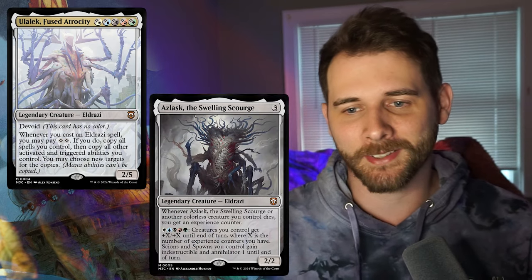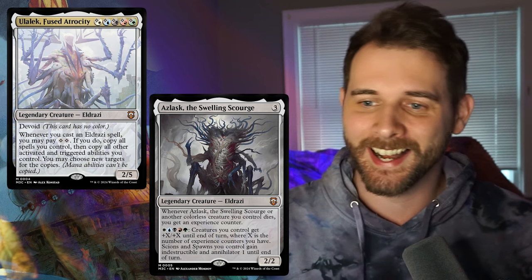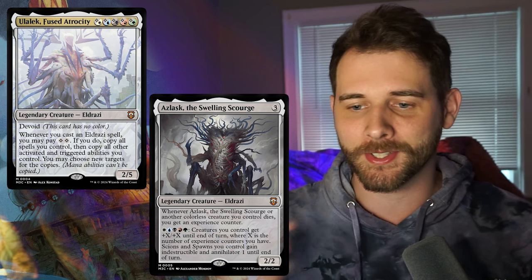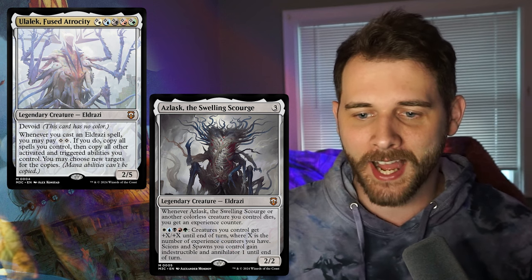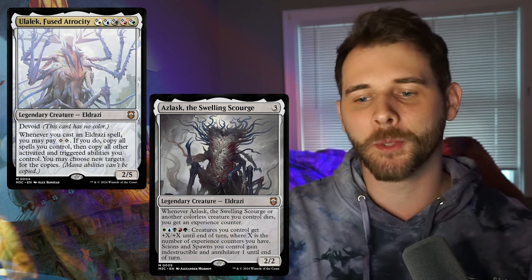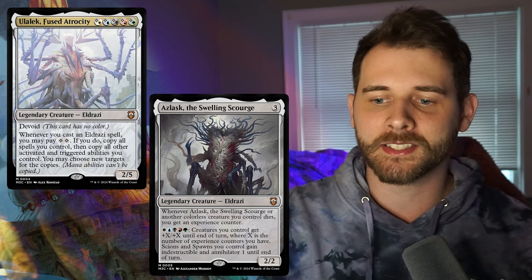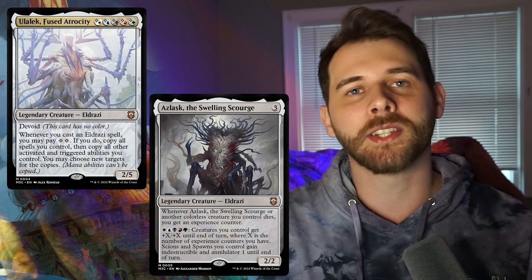Let's look at the secondary commander, which is Aslan — this is Aslan if he was turned into an Eldrazi. It's three mana and it's generic so it's easier to cast. When it or another colorless creature you control dies, you get an experience counter. So experience counters are back. Colorless creatures you control get plus X plus X until end of turn where X is the number of experience counters you have. Scions and spawns you control gain indestructible and annihilator 1 until end of turn.